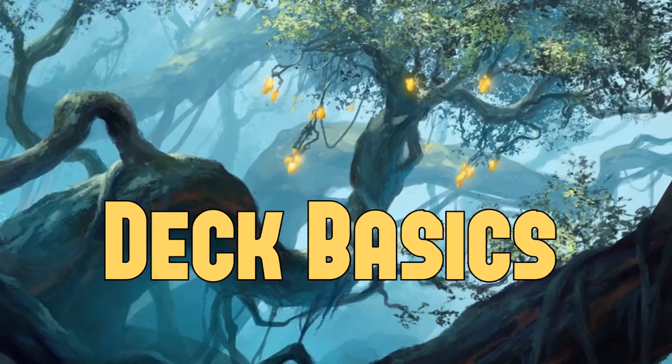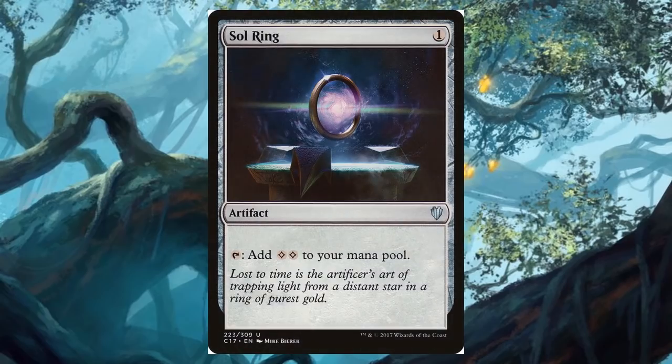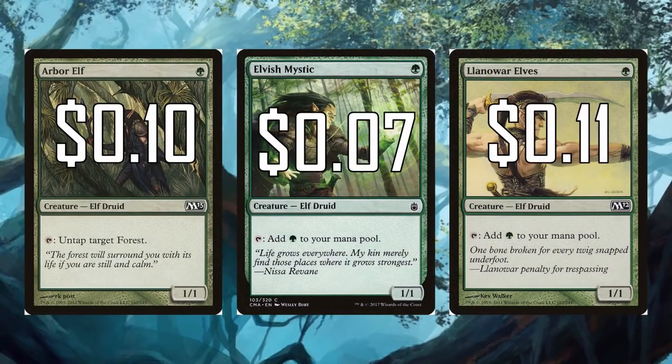I'm going to talk about three categories: deck basics, damage, and creature answers. The basics of any deck construction are mana ramp and card draw. We need mana ramp because Rurkthar is 6 CMC and you need to get him out over and over again. By far the most expensive card in this deck is Sol Ring at $2.48 — it's honestly not even needed, but it's such a powerful Commander card that I trimmed the budget to fit it in. Next up, we have creature ramp with Arbor Elf, Elvish Mystic, and Llanowar Elves coming in at $0.10, $0.07, and $0.11.